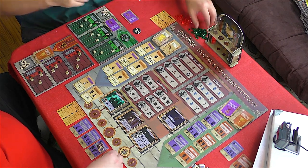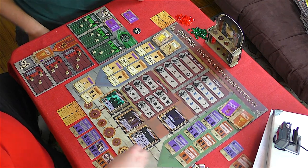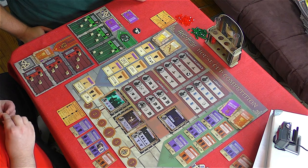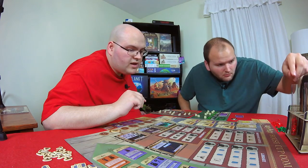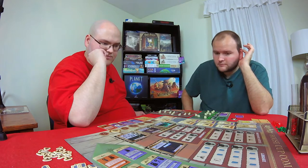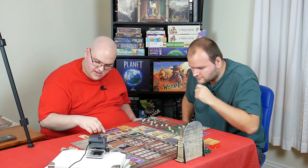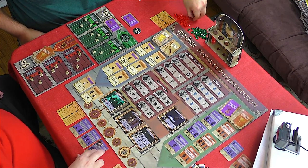I need two knowledge, three Charms, and six Dark Arts — between Harry and Ron it's easily done. I get any advanced lesson and four gems. Then Hermione alone has more than enough Potions, Dark Arts, and one knowledge for three more gems.